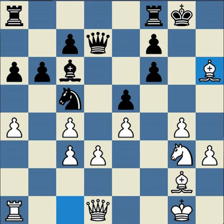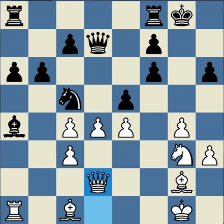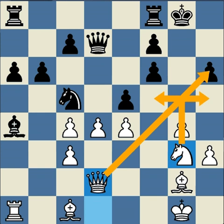If bishop takes h6, queen takes d3 would be pretty good for black — well, it might even be okay for white — but why allow any counterplay when you have a move like d4? It's often good to just be patient. Black's weaknesses are not going to go away. If bishop takes a4, white might have queen d2, threatening queen h6, followed by a knight forward which would be deadly.